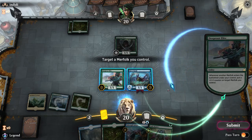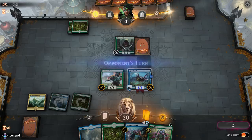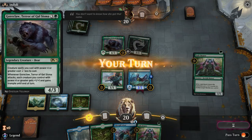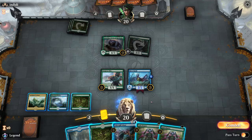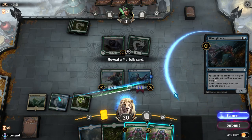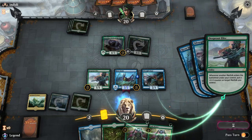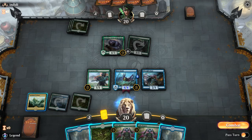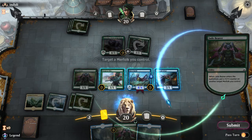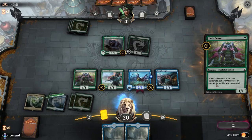Here we see the upside of Unclaimed Territory functioning as an untapped land making both colors of mana. We could go River Sneak then Jadelight Ranger to put a counter on River Sneak, though that empties our hand so Silvergill Adept won't be a two-mana play. I decide to pass a turn, hedging in case we don't draw Merfolk. We drew another Jadelight Ranger — still fine — which means we can go Silvergill Adept then double Jadelight Ranger. We drew land again so we're drawing a decent amount of lands for only playing 22.